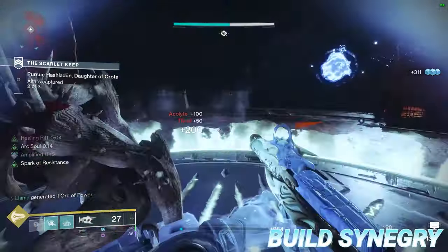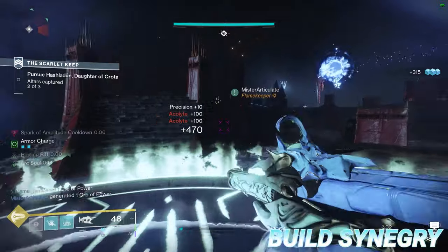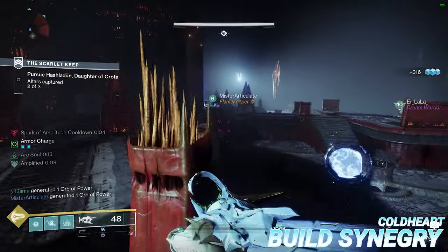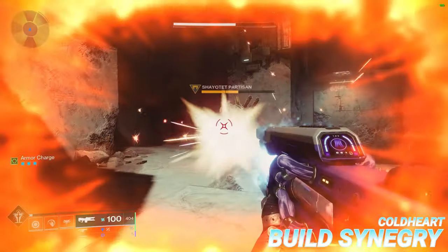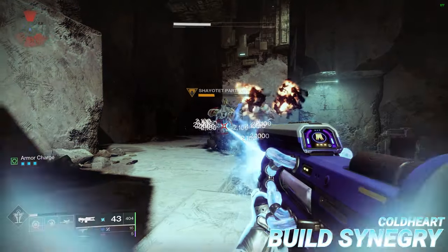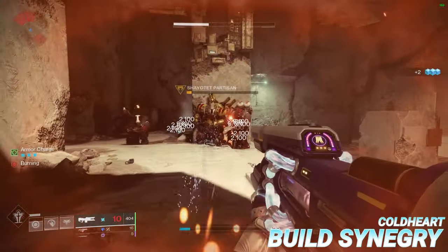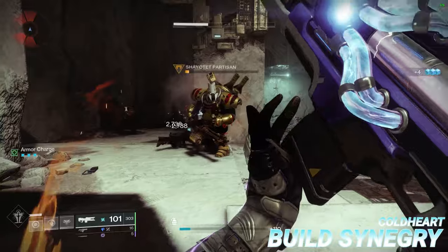In this final section on build synergy, I want to briefly highlight certain gear options that can enhance or directly benefit from arc subclass traits, starting with the Cold Heart exotic trace rifle. Sustained fire from Cold Heart creates an ionic trace every two seconds, which makes it an excellent add-on to any elemental ability spam build, since every couple of seconds you're getting a decent chunk of all of your abilities back, provided you're actively shooting enemies.